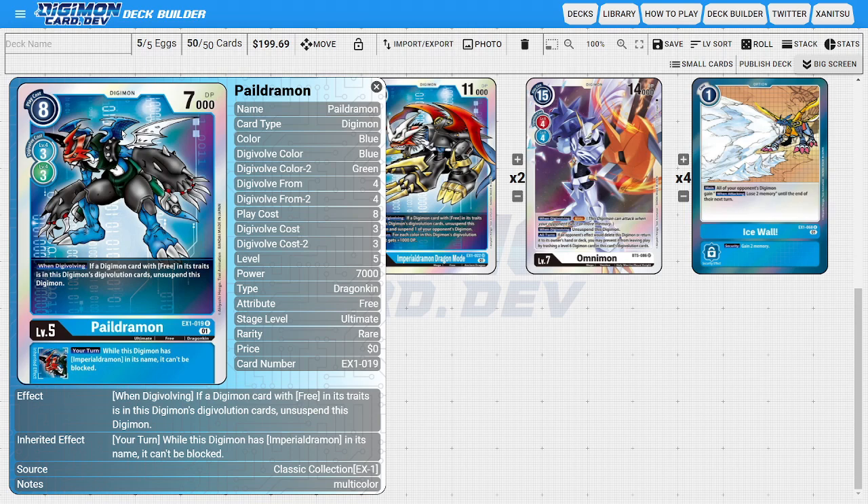Its inheritable ability states that during your turn, while this Digimon has Imperial Jumon in its name, then it can't be blocked. So we could use this card to make our Imperialdramon unblockable, giving it safe and free swings at the opponent's security, allowing us to freely aggress onto the opponent and try to close out the game as quickly and efficiently as we possibly can.